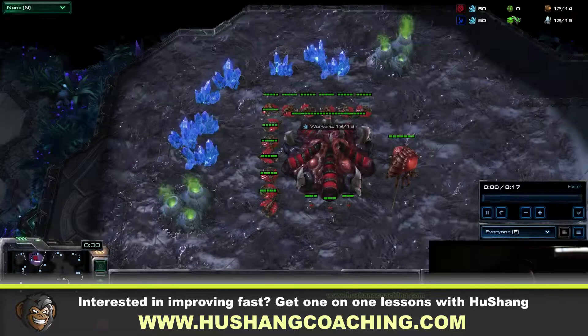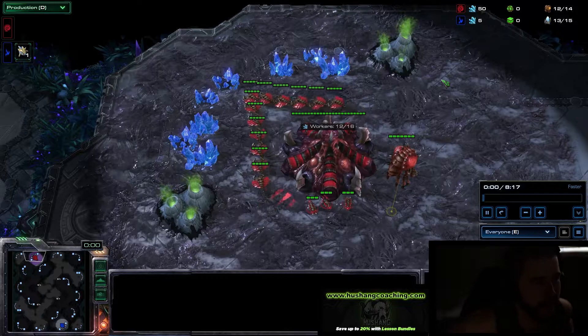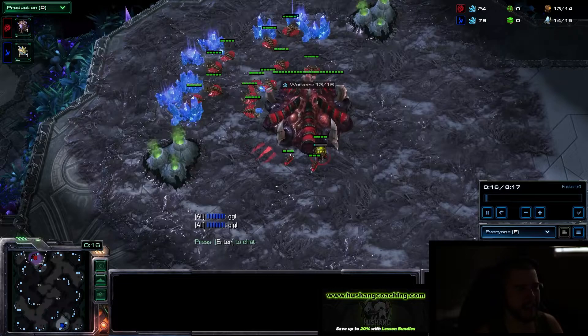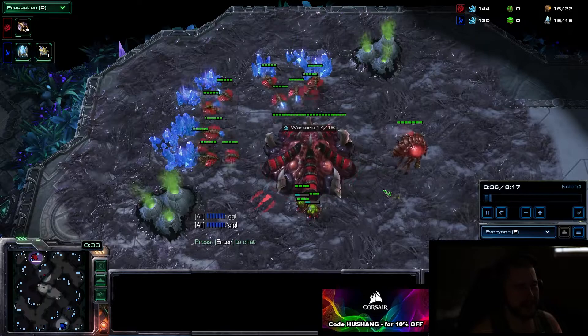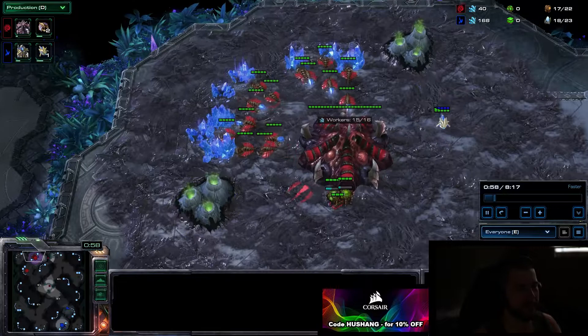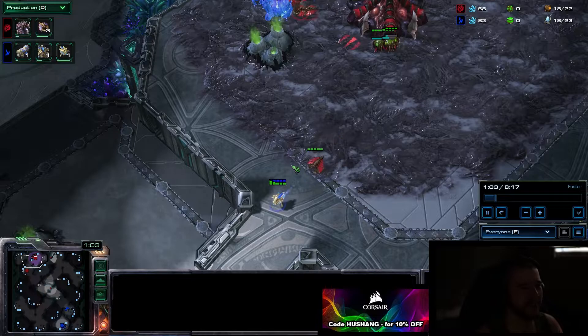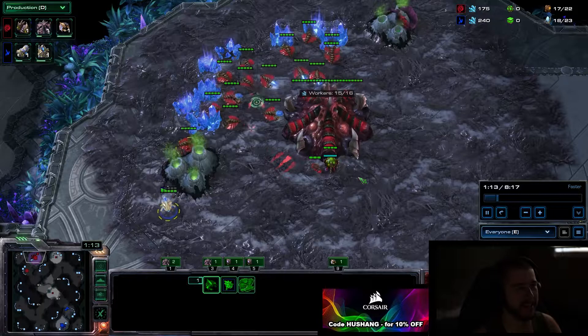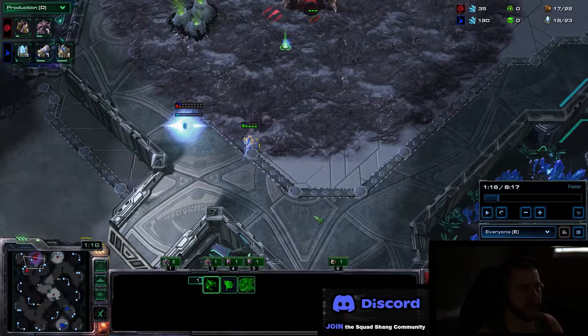I was actually going to do more of a two-base muta guide, but there were cannons in my natural so plans changed. This might not be the perfect setup, but in my experience what I'm going to show you works about 90-95% of the time - really high win rate. If you're not mid-GM or higher, this is going to be perfect. It's super easy - you don't even have to deal with the cannon rush, you just let it happen.